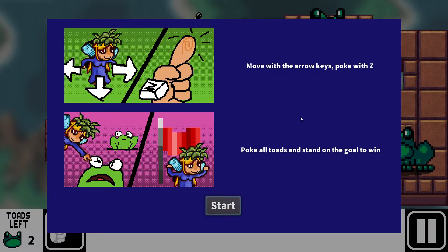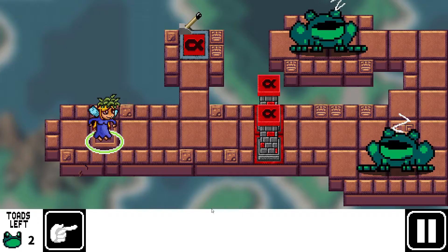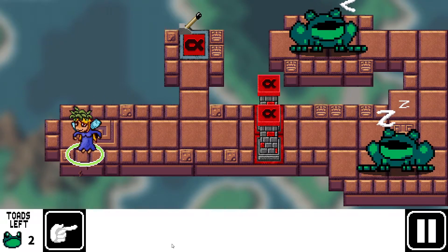Looks like we have some kind of tutorial overlay here. It looks a little weird with the background just existing there, but we've got some arrows around a fairy and a finger with a Z key. Move with arrow keys, poke with Z. Poke all toads and stand on the goal to win. Interesting combination of pixel sizes here.